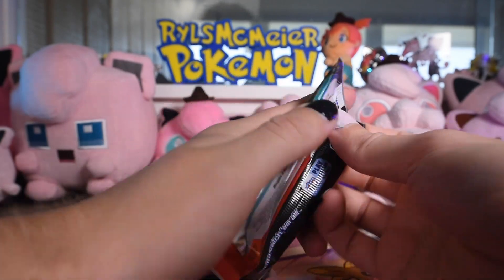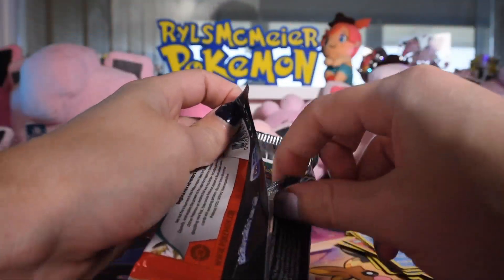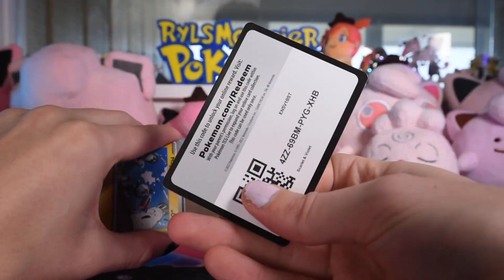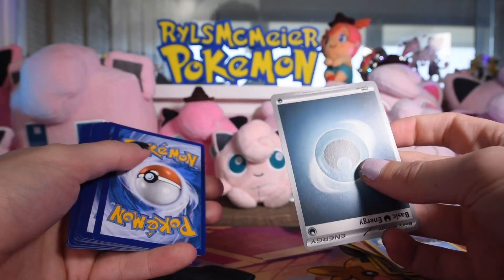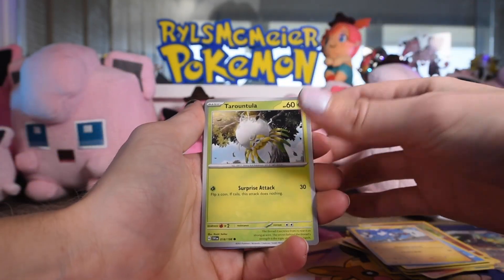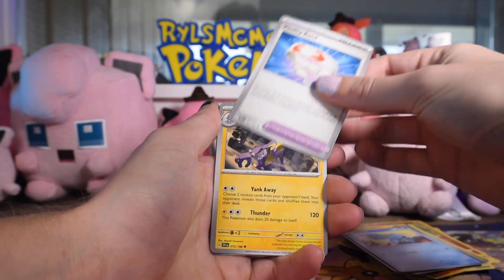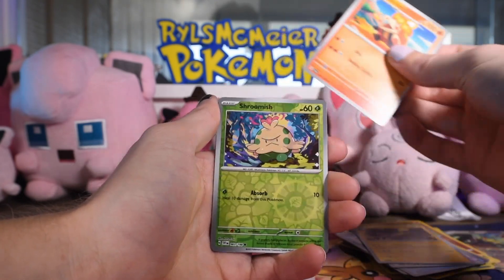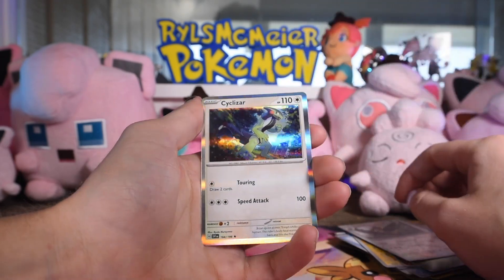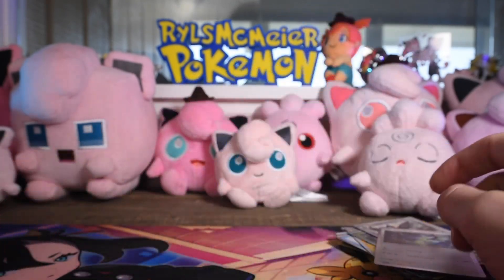Nothing so far, but we're on to Scarlet Violet. Maybe the new set will pick things up a little. Okay, let's not mess this up. There's the code, and then that's just the energy. Magnemite, Turintula, Pokemon Catcher, Clauncher, Vitality Band, Toxicetry, Croc Chlor, Shroomish as our first reverse, Starraptor as our second reverse, and say hey — look at that, we're opening his box. Motorcycle Boy is the rare.